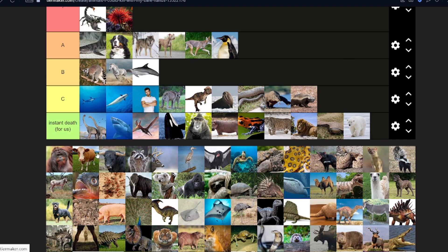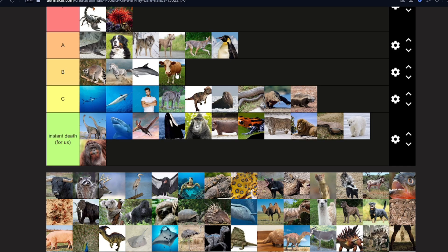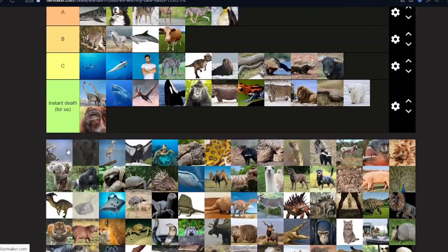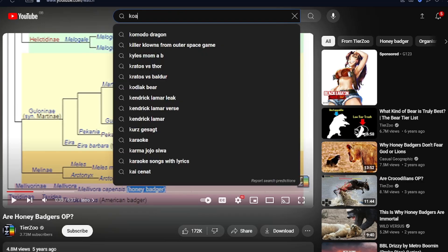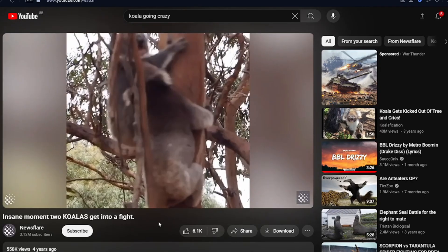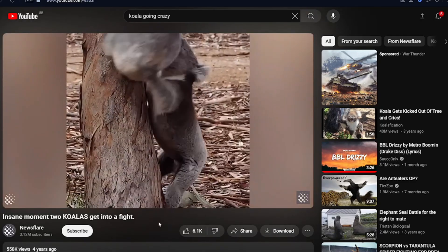An orangutan — instant death. A coyote — same as a horse, not worse. A water buffalo — it got taken down by a lynx? Wait, is that a regular bull? Koalas — koalas are terrifying! Koalas are overpowered. A koala going crazy — listen to that sound! Why does it make that noise? I would not have expected koalas to sound like that. They're a little deadly — same category as a man.